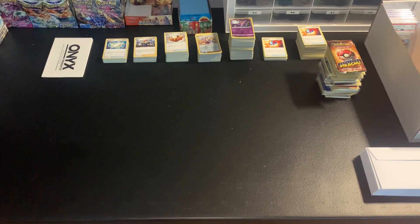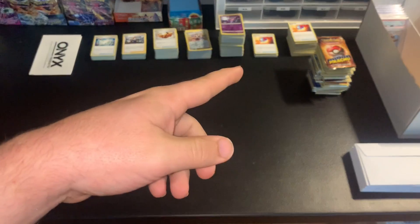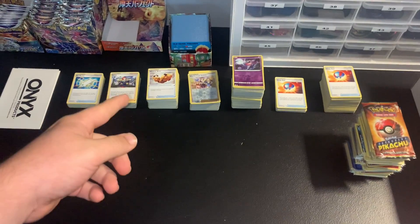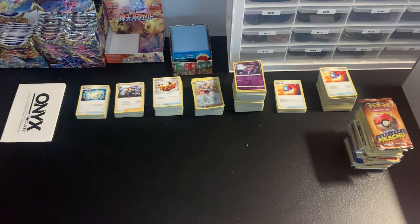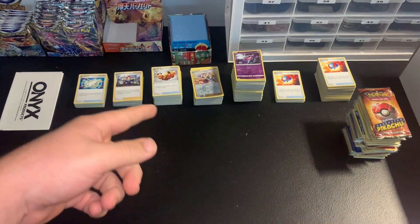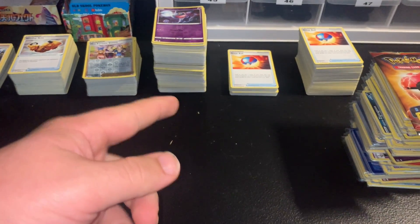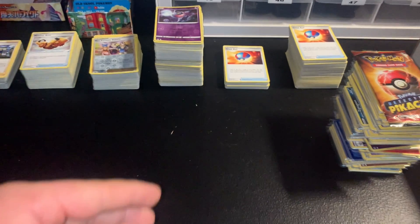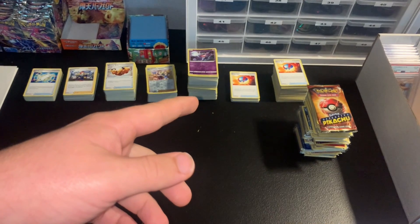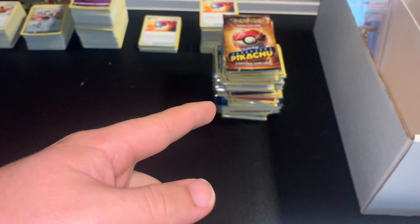About 15 minutes later, I have everything separated by the individual order. As you can see right here, these stacks are all individual orders that I'm going to be mailing via first class mail with tracking, just because they're too large for PWEs. This was my largest order — about 200 to 250 cards somewhere in there. A lot of the Diamond and Pearl cards are within that order. Then this whole stack of orders is all PWE orders.